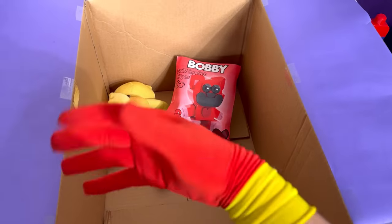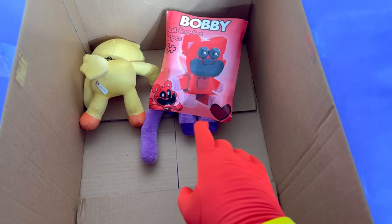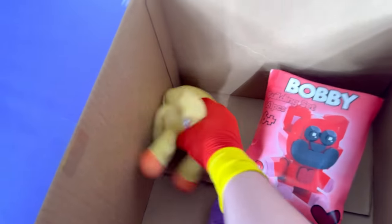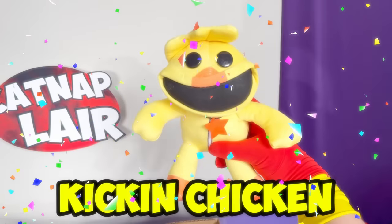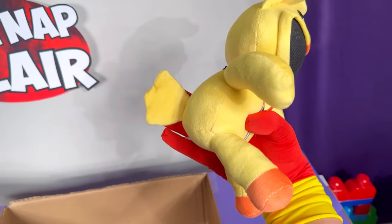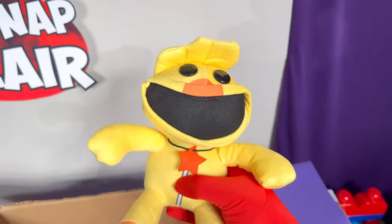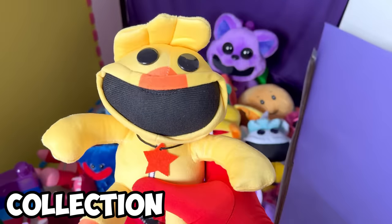Just a few more things left in this mystery box! Wait a second — what is that? Looks like there's a tail and some feet! We'll figure out what this is after we look at this new plushie! Look at this — it's Kick-A-Chicken! You're like the raddest smiling critter ever! Look at that little tail and his hair and his charm! His face is a little bit derpy though — I like it still! Let's add it to the collection!